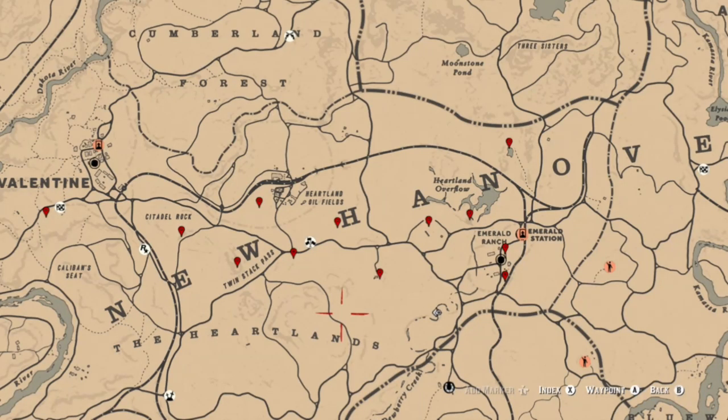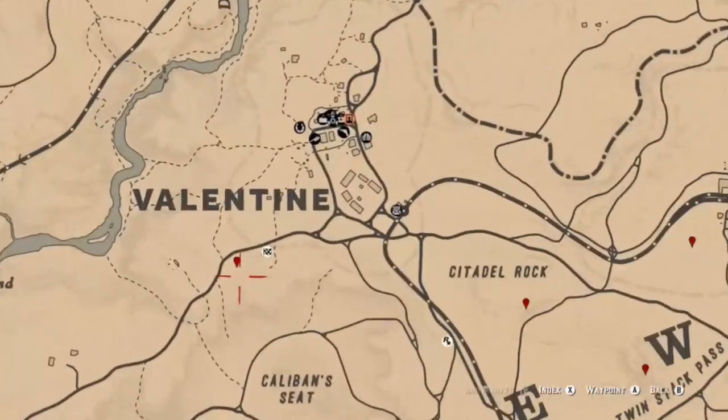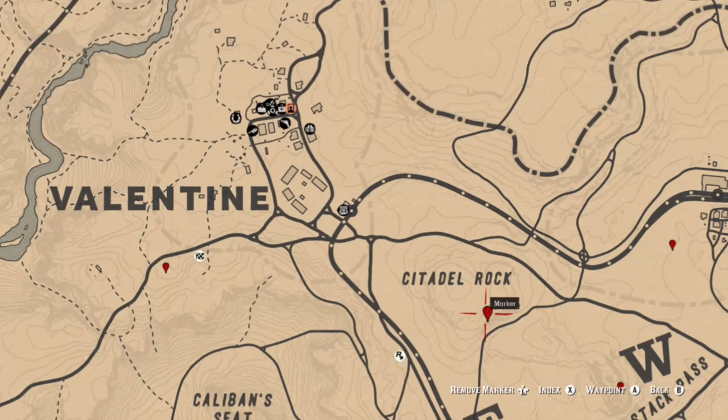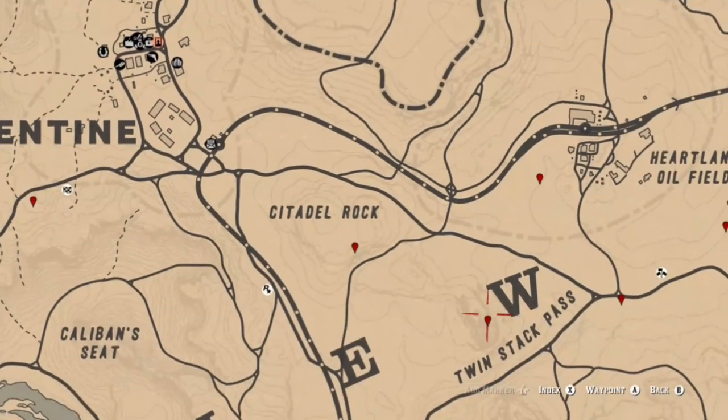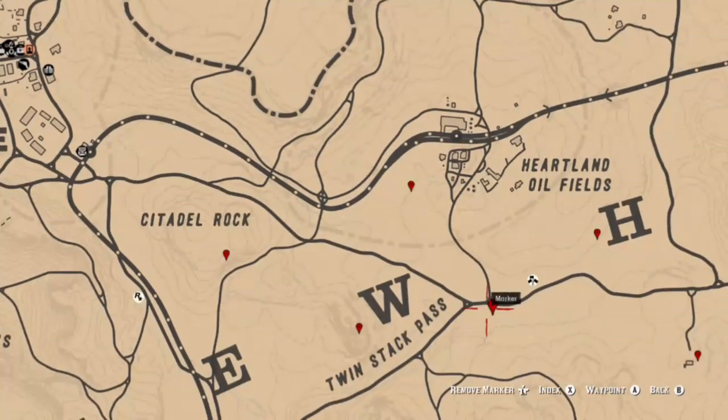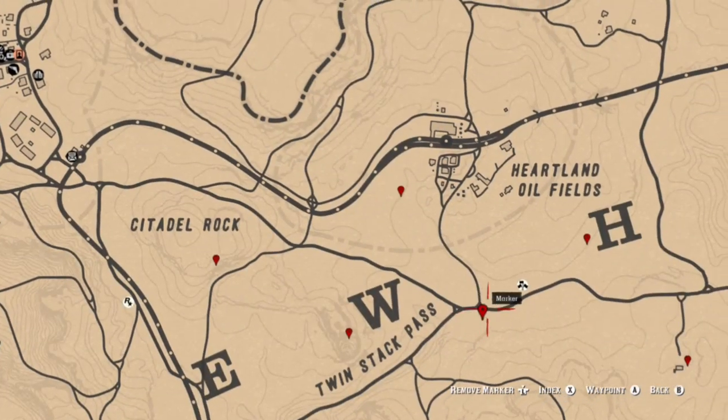The first location we're going to concentrate on is over here in the Heartlands, basically because Madame Nazar is here and also good spots to get Opossum and Chipmunks. You'll be able to find tarot cards, jewelry, coins, dig sites, heirlooms, and arrowheads. That first site was a dig site — you'll be able to find a coin at that location. The next location is a piece of jewelry. Then we have another piece of jewelry, which could be a random item, then an arrowhead.